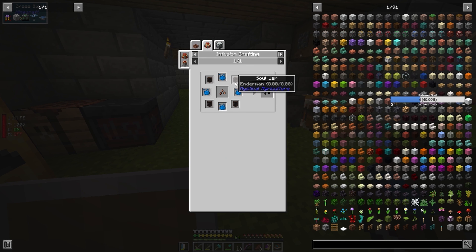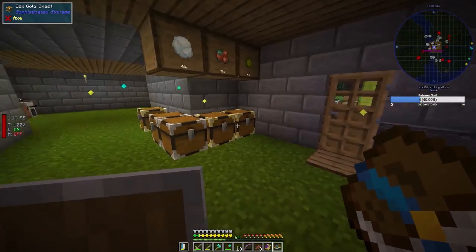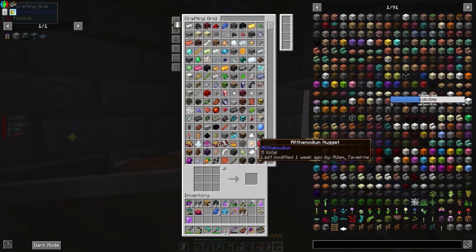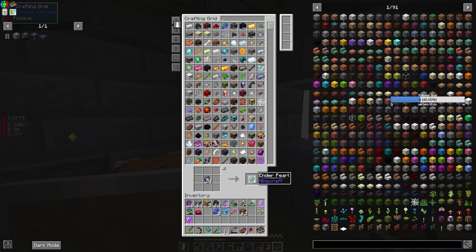A bit of Soul Jars — it's going to need... so it's 16. So I need four stacks of that, which I don't have. Four stacks of Ender Pearls is one normal stack, so it's 64. So I only have 48. But I do have a bunch of Nebulous Hearts, so I do have enough.